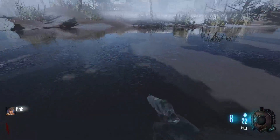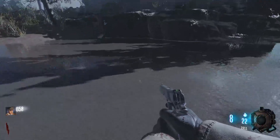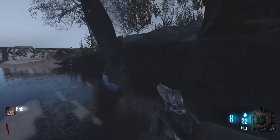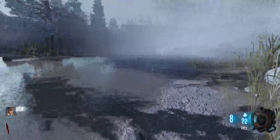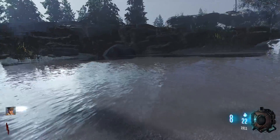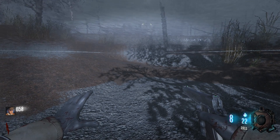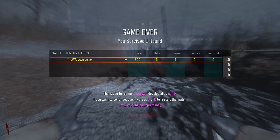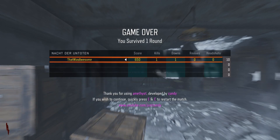Did you know that you can go swimming in Nacht? No one's going to say yeah, but you can apparently. There's actually quite a bit of water here to be able to swim, and we can go through the rock here as well. But that's interesting. I need to test this out. Let me take off god mode and let's see if we can drown. Okay, the effects are starting — it's pulsating. You literally can drown on Nacht der Toten, dude. Honestly, that's awesome. Fun fact.